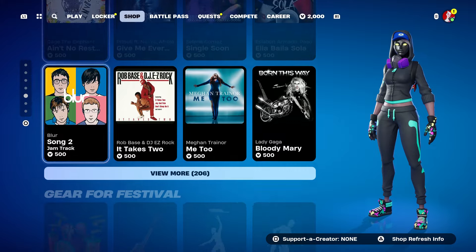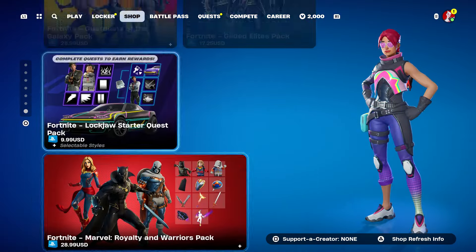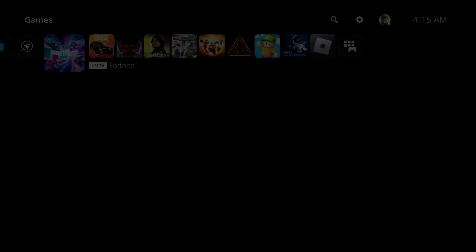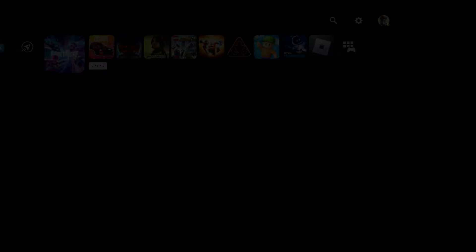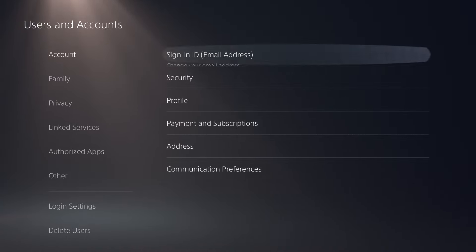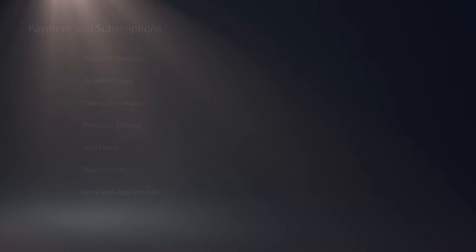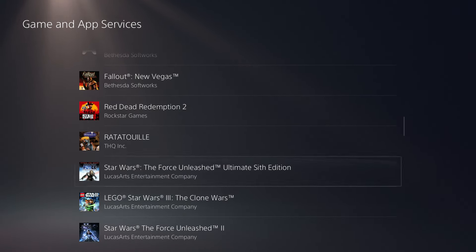Alright guys, if anybody wants the battle pass for free — this is everything in the item shop. If everybody wants the battle pass for free, leave a comment if you're a Fortnite Crew member. If you are a Fortnite Crew member, you don't have to pay for the next month. Just go here on your account — if you're on PlayStation, go to Payment and Subscription, go to Gaming App Services, and go to Fortnite. You can turn off your subscription.